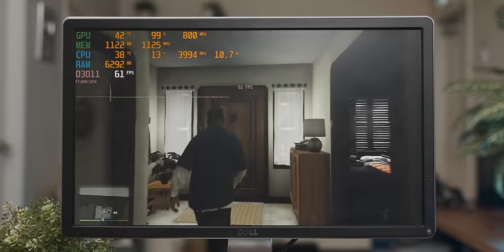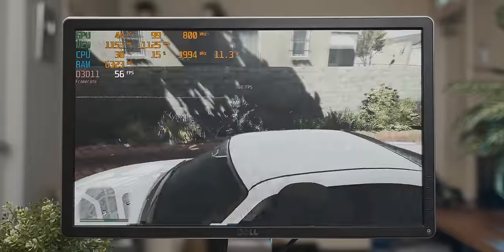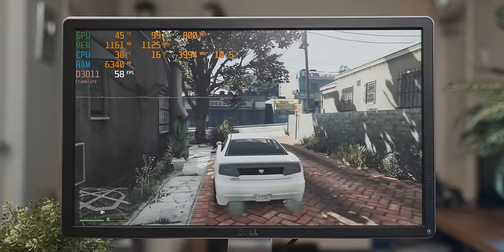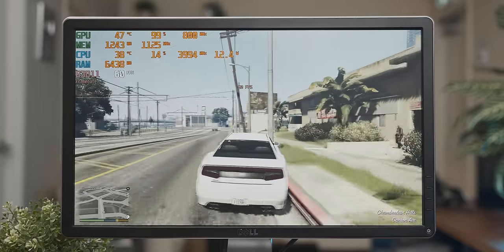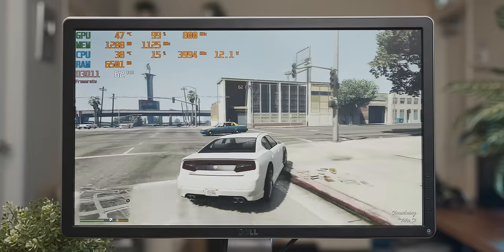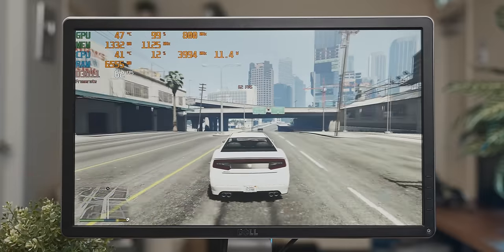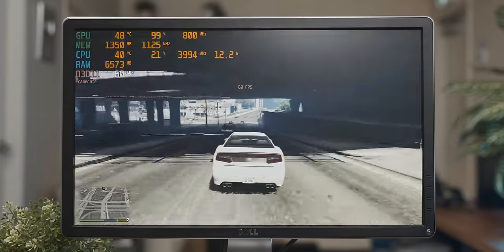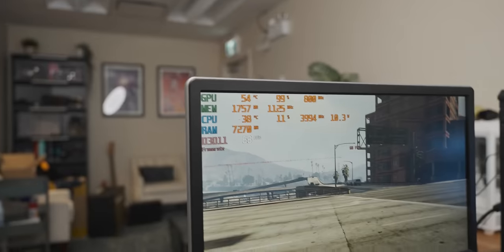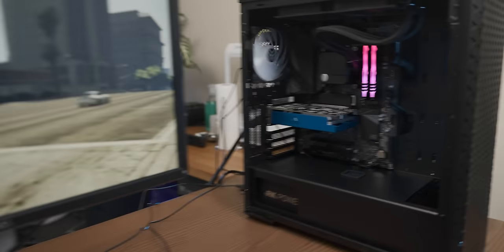At 1080p with the lowest settings on GTA 5, we're getting about 60 frames per second, which would be fine if we were just using one monitor. The problem is we're going to end up with a lot more. At 1080p we're already using the majority of the two gigs of video memory, which doesn't bode well for how performance will scale up. But the GPU is running very cool and very quiet, so that's good. Our trans-Pacific hacky sack victim works!